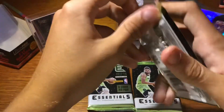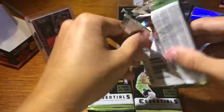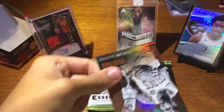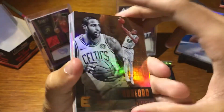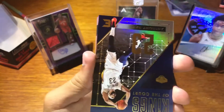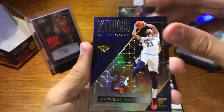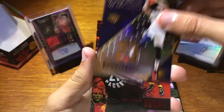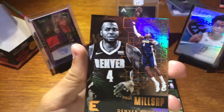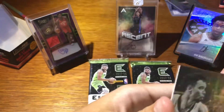Hopefully the next one's a little better. Pack eight. Al Horford. Carmelo Anthony. Kings of the Court — Anthony Davis. Thaddeus Young red. Paul Millsap. And Dillon Brooks.